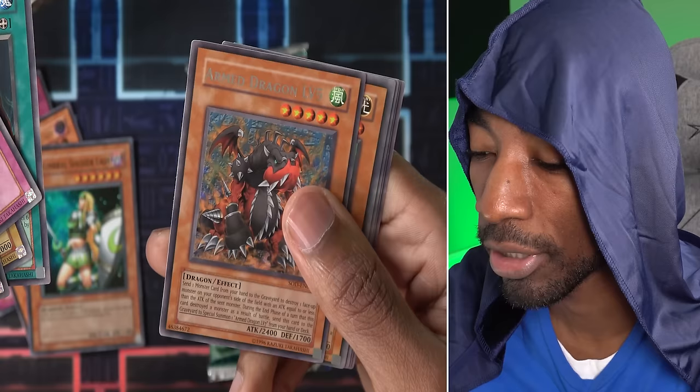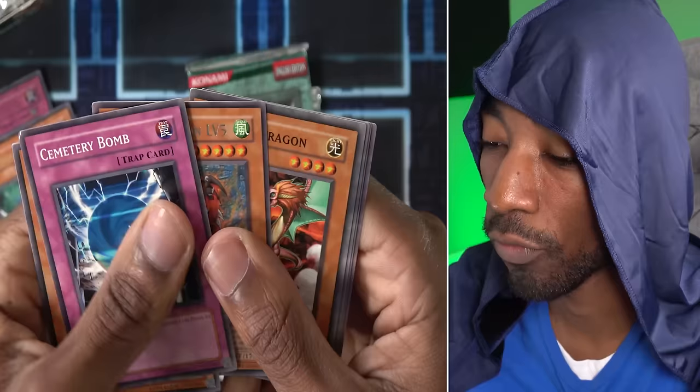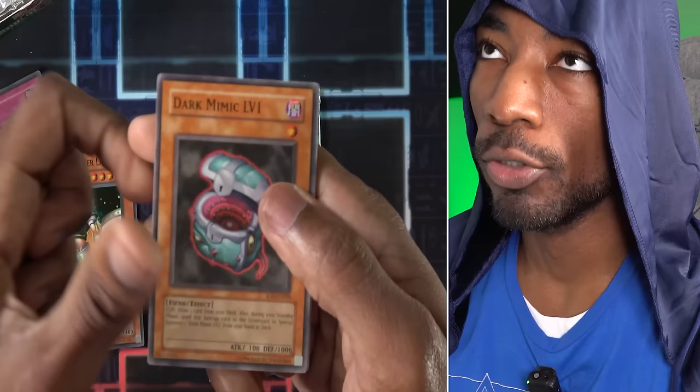Armed Dragon Level 5 is a useful one — you can discard, send a monster from your hand to the graveyard, and destroy a face-up monster on your opponent's field with attack equal to or less than the sent monster. You can use this as many times as you want — a good removal tribute summon with 2400 attack. Element Dragon, Heavy Slump, Element Soldier, Graveyard in the 4th Dimension. Imagine if my ultimate rare had been Level 7 of this guy. Only two packs left.